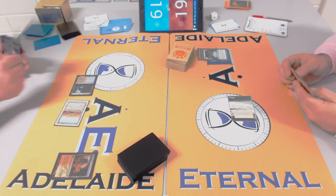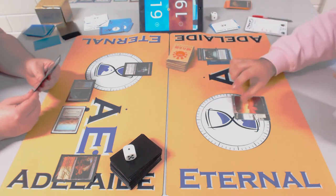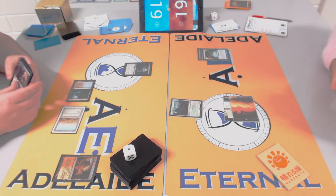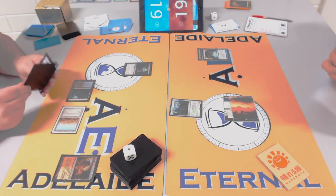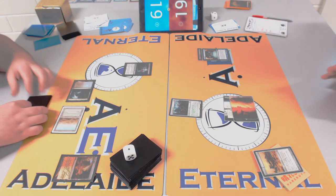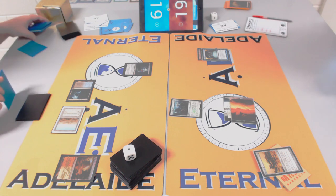Rob's hand looks land-light but he has Pre-Ordain, hoping to find some lands. He's got a few three-drops — Detention Sphere and Council's Judgment — which are a bit awkward together since they fill the same role. James on the play wants to untap and apply pressure. Rob goes both on top with Pre-Ordain and takes the land — and there's Grim Monolith again three games in a row.